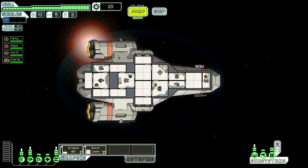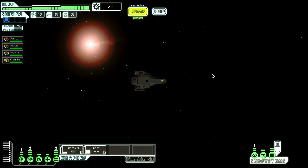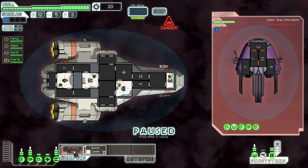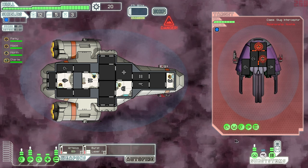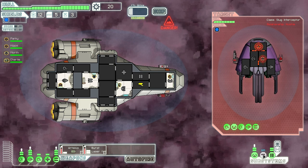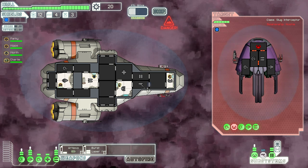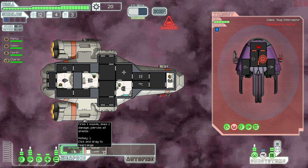You jump into a completely unmarked binary star system — there's nothing here. We're going to go here, it's in a nebula which is a bit of an issue — you'll see why. We're going to attack this, go for the main control. In nebulas you don't have the sensors subsystem, which means you can't see what's going on in all the rooms you haven't got crew members in.